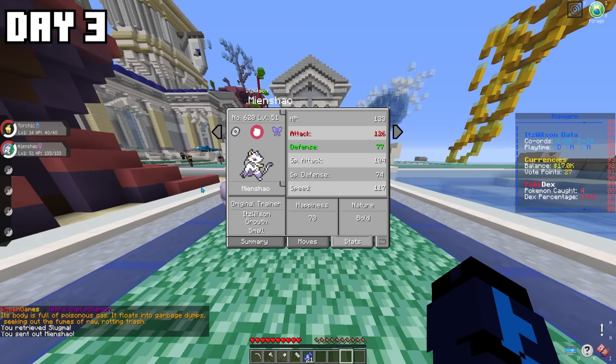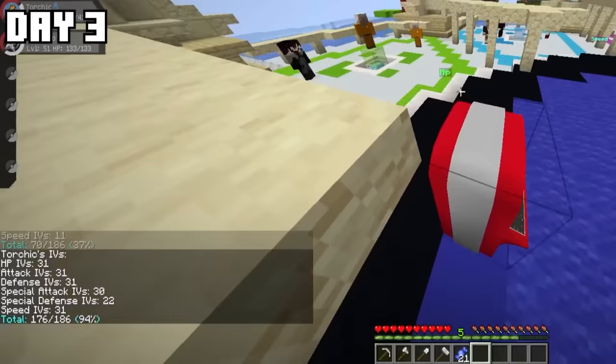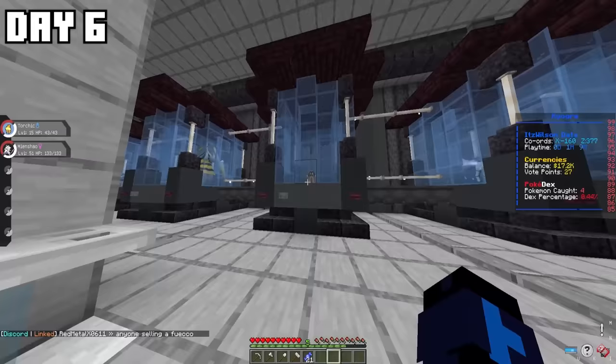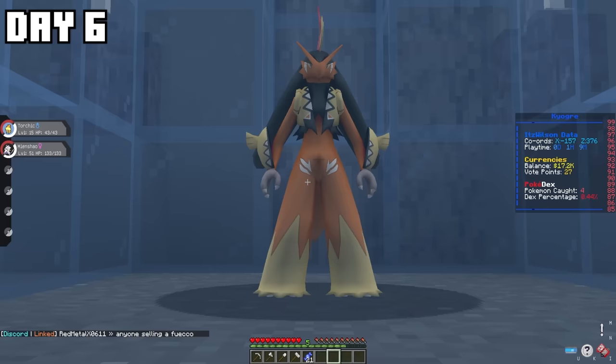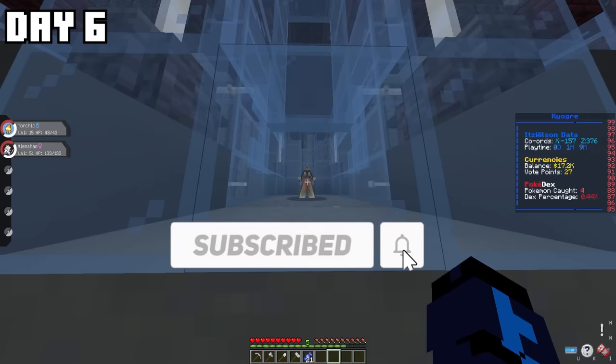I checked out the IVs of both my Pokémon — my Mienshao having only 37% IVs and my Torchic having 94% IVs, which was crazy. I then headed over to the fusion area, where I found a fighting-type fusion between Blaziken and Tapu Koko called Blazikoko. I have to get this fusion Pokémon to fuse with my starter.